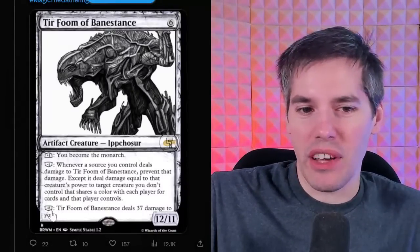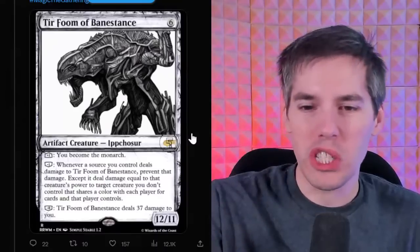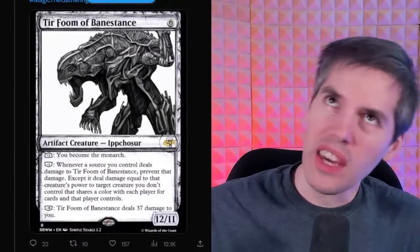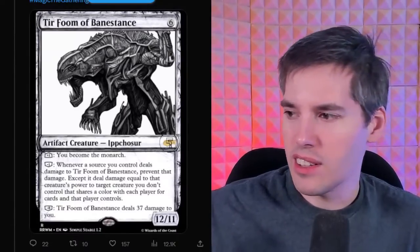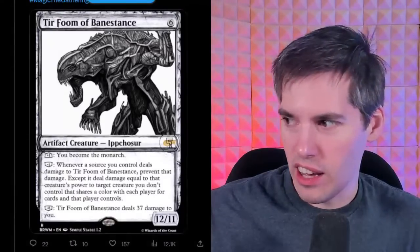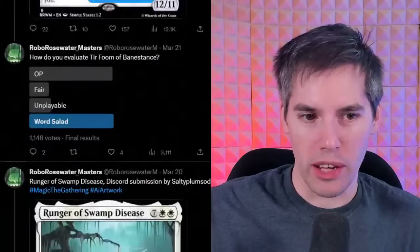Is it even possible to activate these abilities? This is a complete brick — it's a creature, for crying out loud. It doesn't even come into play with loyalty. Can you turn a Planeswalker into a creature, and if so, does it still have loyalty? This is a very hard card to analyze. I need a team of level three judges to let me know if I'm allowed to play this card.